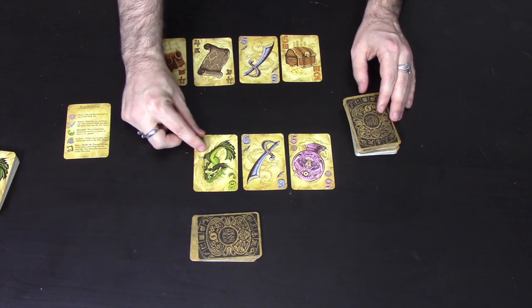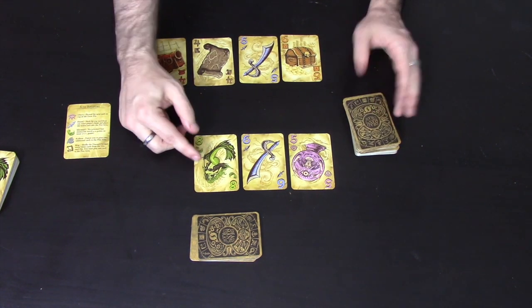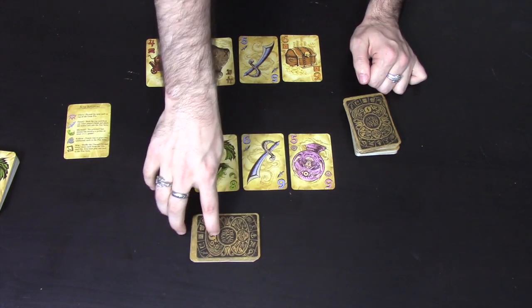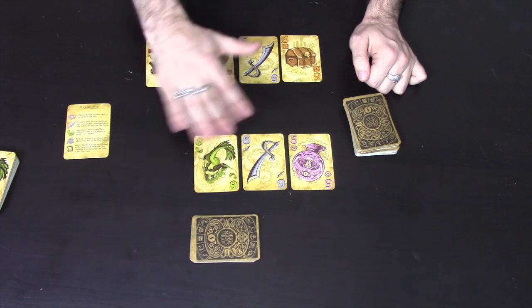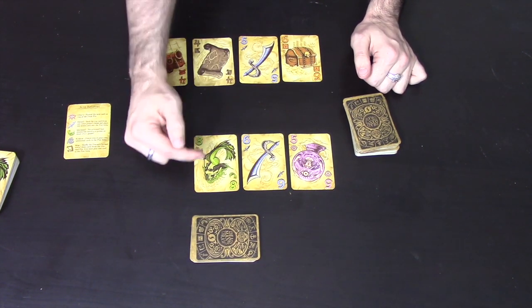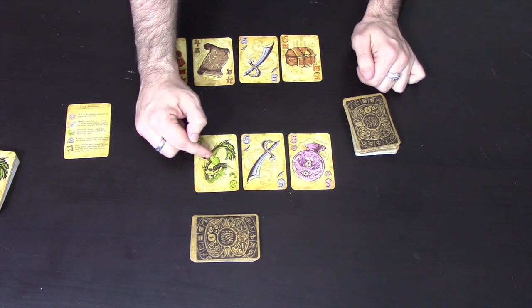The mermaid does nothing apart from scoring you more points. As I said earlier I took all the twos out and the Mermaid 4, because in most suits the cards go from 2 to 7, but in the mermaids they go from 4 to 9. So the highest valued card in the game is the Mermaid 9.